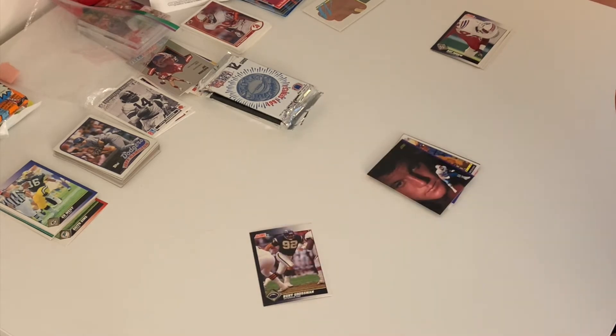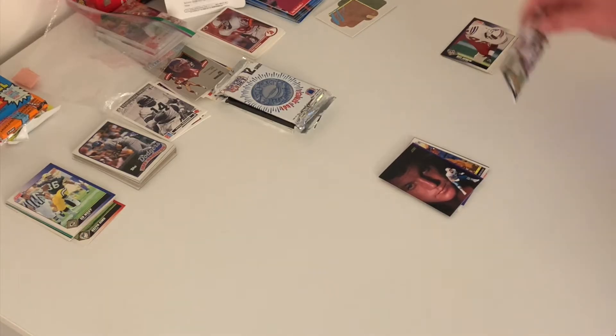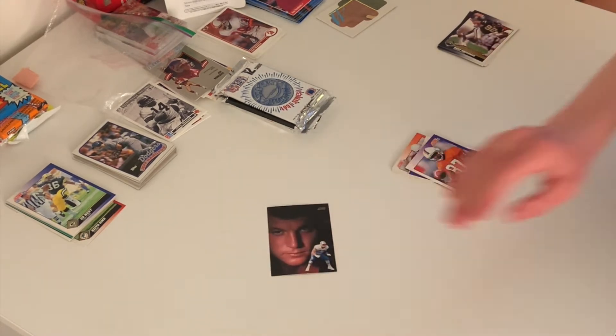Here we have Bert Grossman of the San Diego Chargers, he played defensive end. On the back it was another one of those high school-style photos, just showing the head.